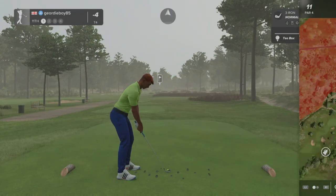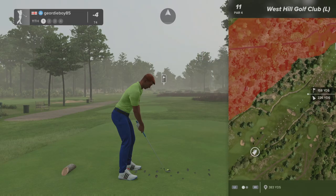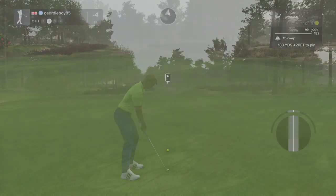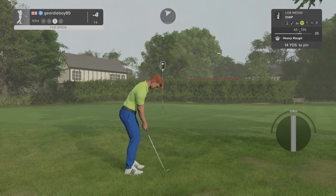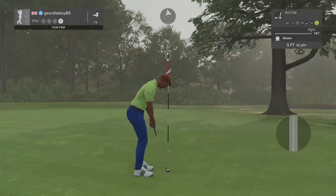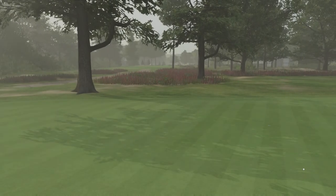Stepping on to a par four hole. Couldn't quite get up there — 226 out. This is about 185 yards or so. Tempo. Didn't quite hit the green. Okay, here's our third shot. Par putt — that will work. Need to get some circles on this scorecard.